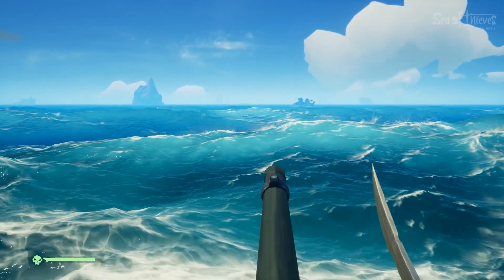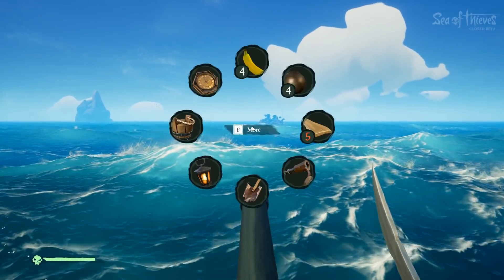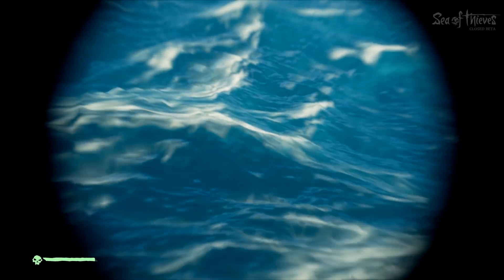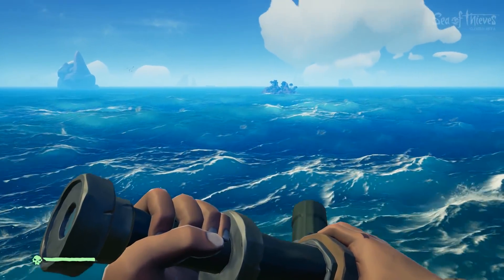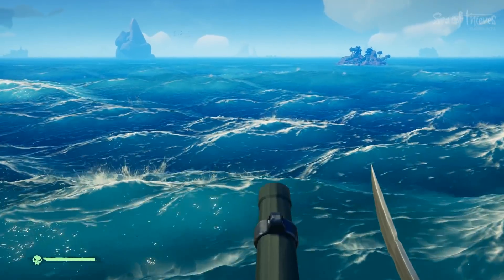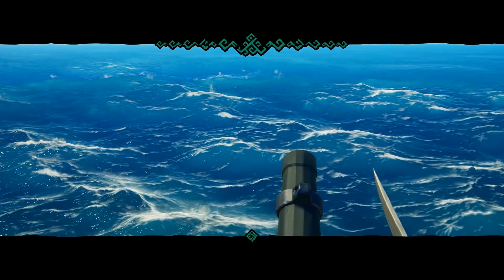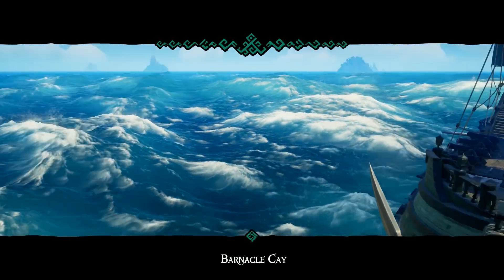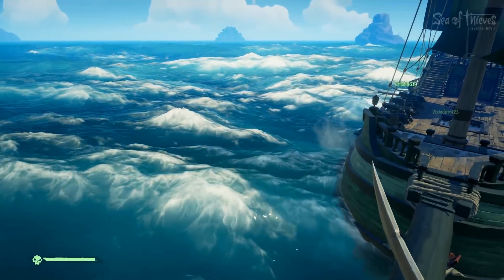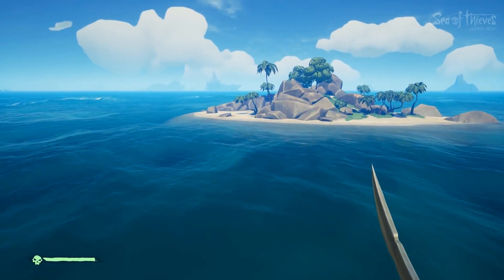Which island is it? It's the little one straight ahead — it's literally the size of my ship! Start going left — there you go. These waves are really rough; you might want to lower the sails. I can't slow down! Drop the anchor, drop the anchor! That's such a small island.